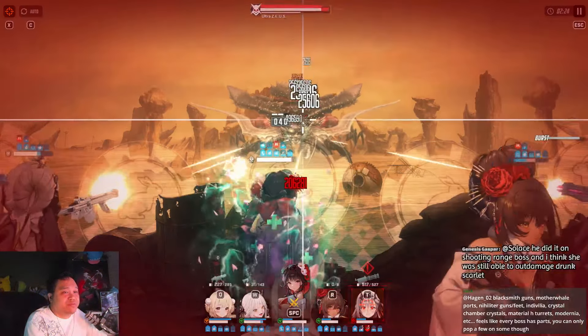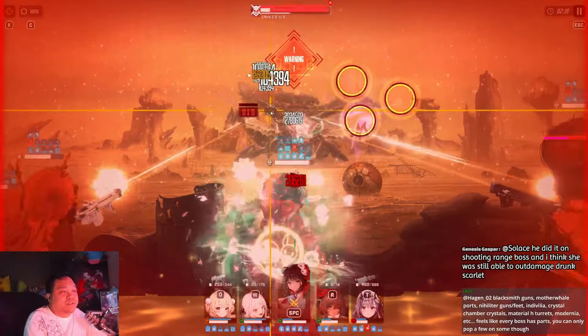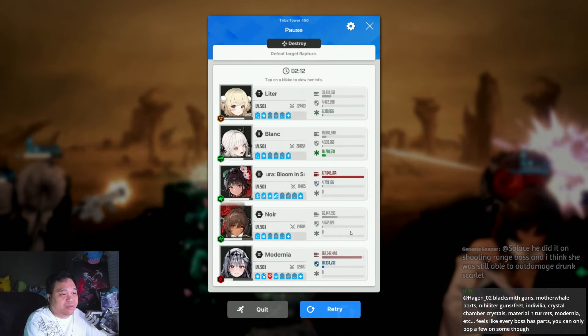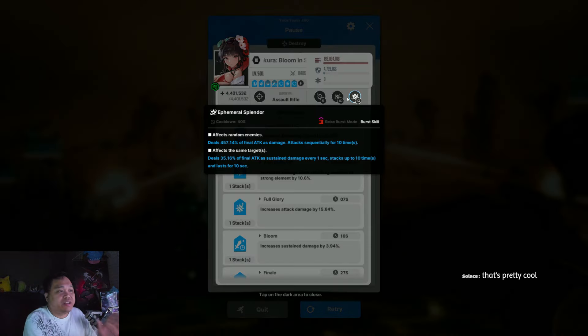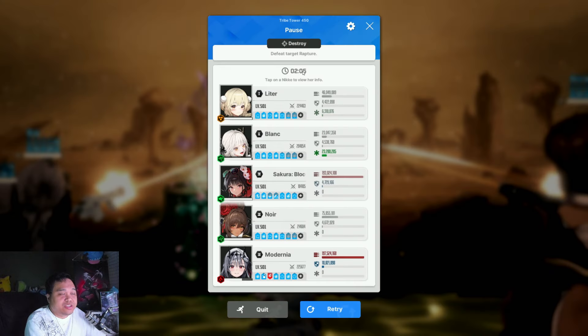I'll continue but may have to stop soon since I'm keeping the boss alive and it's close to dying. Parts destroyed. The boss just respawned parts — on Summer Sakura I don't want to destroy them immediately. The reason is there's a Full Glory timer with about seven seconds left, and at the two-minute mark it's going to reset Full Glory at 15 seconds.